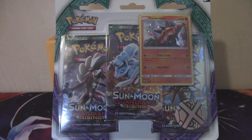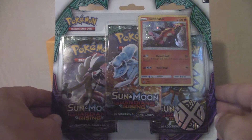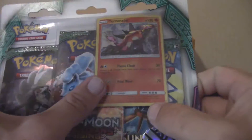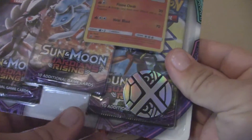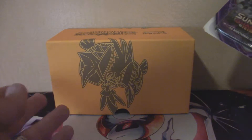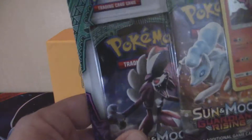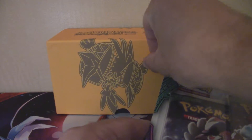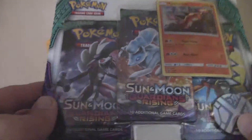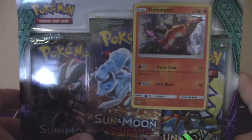Hello everyone, my name is Mr. Tauros and today I want to welcome you back to another Pokemon Trading Card Game pack opening. Today we're going to be opening the Guardians Rising Sun and Moon blister pack set with the Turtonator promo on it, and of course you get a coin with it as well. The Guardians Rising Elite Trainer box that I already opened previously is sitting in the background for this video — if you didn't watch that video, go back and watch it. We got some good pulls out of it.